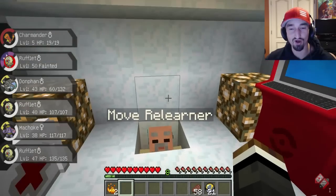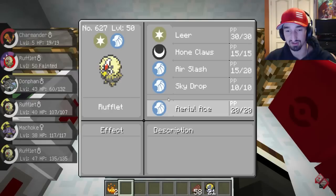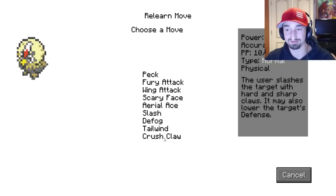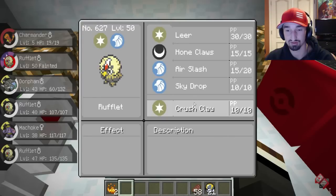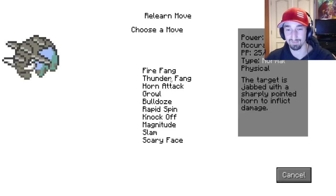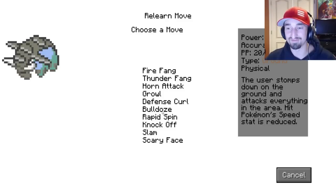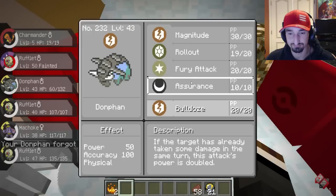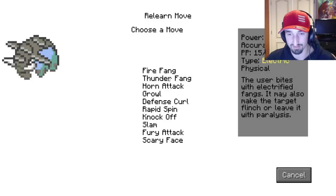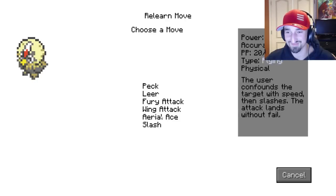I'm going to go ahead and use the Move Relearner, get all the new moves in here, and then we can do our battle. Let's see what we want. That's a good attack. How many Pokemon do you have? Five — five usable, and then I got my Charmander if you count that. I love Magnitude — oh, that's really good as well. Alright, expect the unexpected.